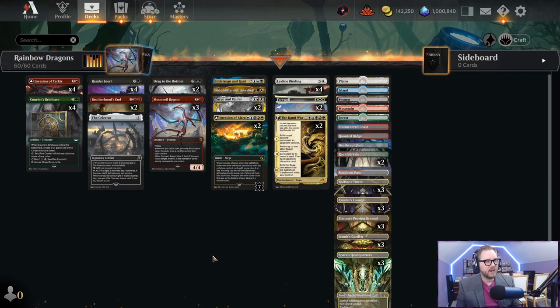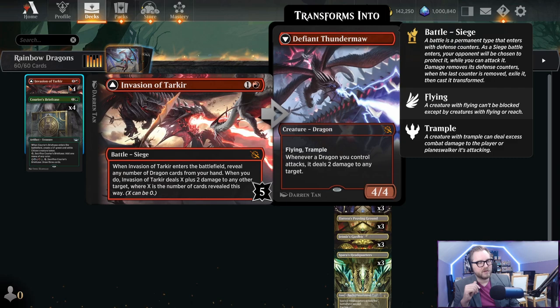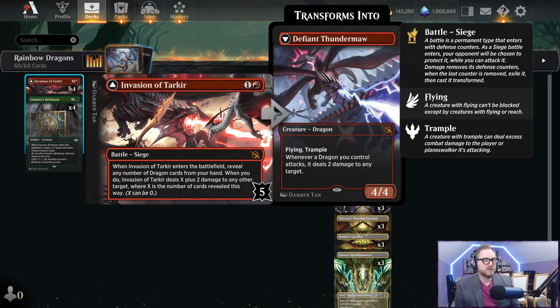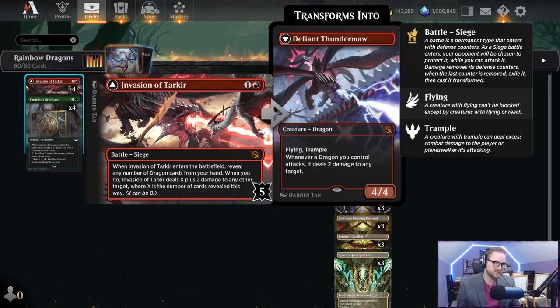Number one: Invasion of Tarkir. This is a battle for one red - a really cheap battle. When it enters the battlefield, reveal any number of dragons from your hand, then Invasion of Tarkir deals two damage plus however many dragons you reveal to any target - creature, planeswalker, player, battle, whatever you want. So mostly going to do two but can scale up. We kind of do and kind of don't have a ton of dragons in this deck.